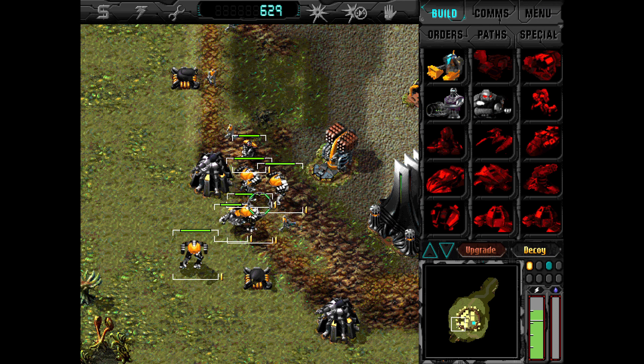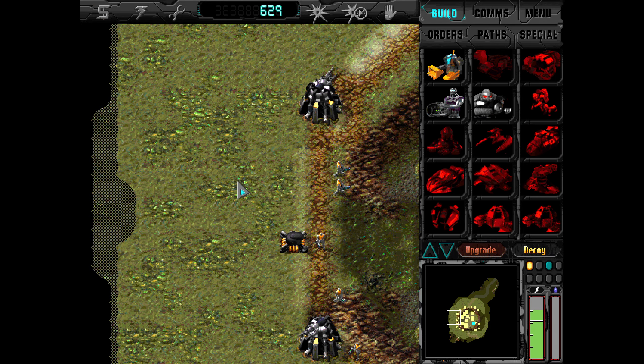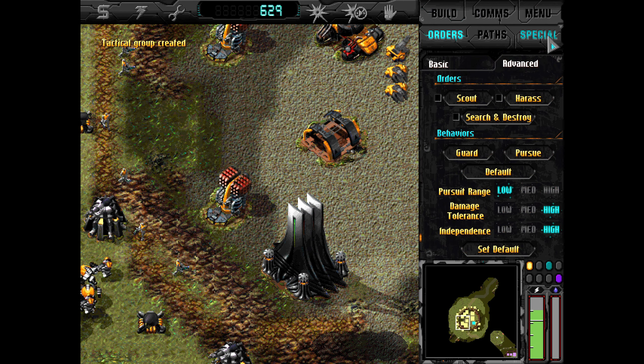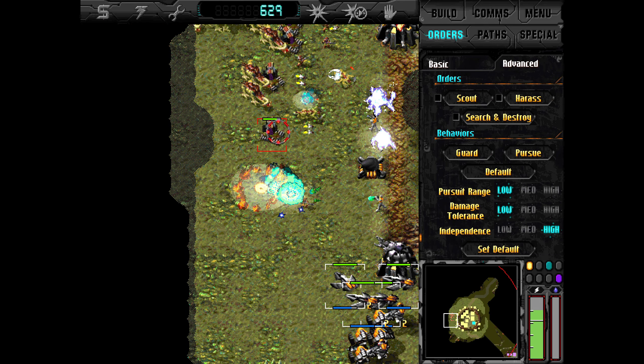The next attack should come from this angle here. We don't have much money left, but that's just how it is. Now we have control of our bombers, which is going to be rather useful — damage tolerance is set to low. We do need to refuel them down in the southeast, which is not ideal, but they pack quite a punch which should help quite a bit.